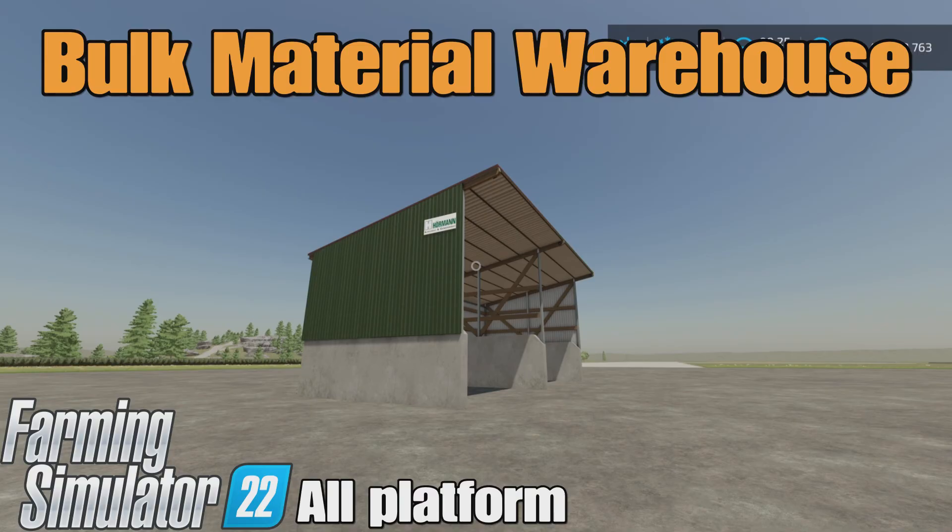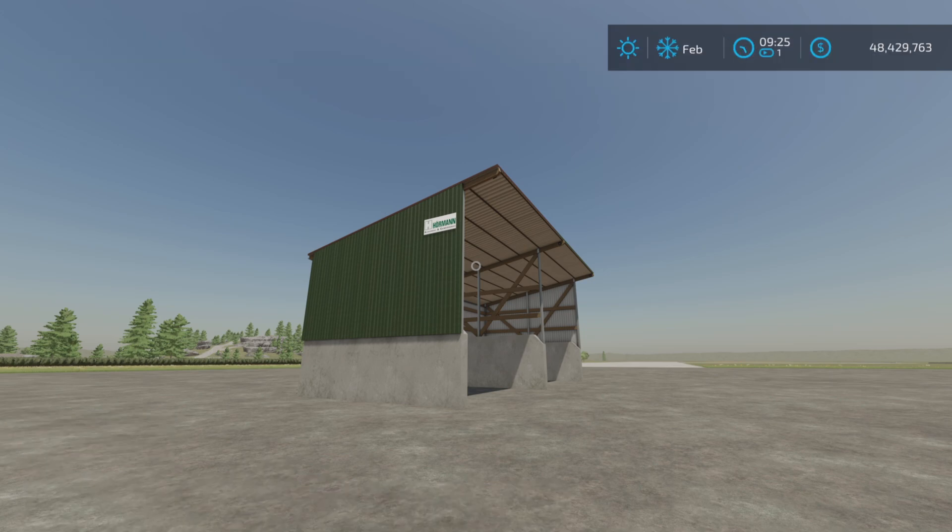Loony Farm Guy here and this is Bulk Material Warehouse by Black Tiger on Farming Simulator 22, for all platforms: PC, Mac and console. I'm on PS5 here on the Rock Crawl map and this is 4.94 megabytes to download.